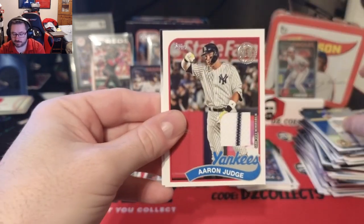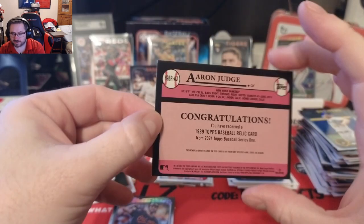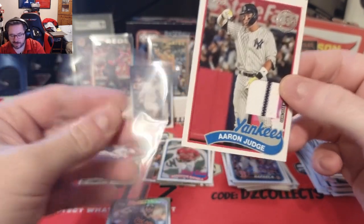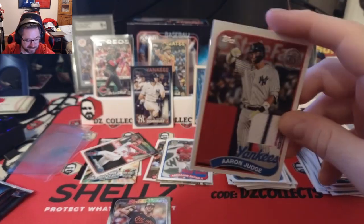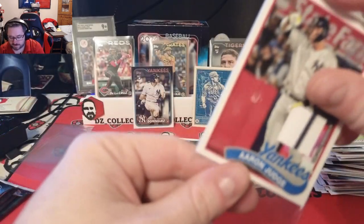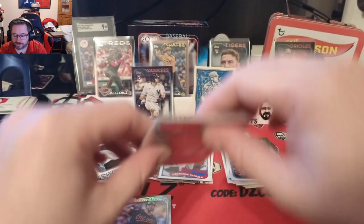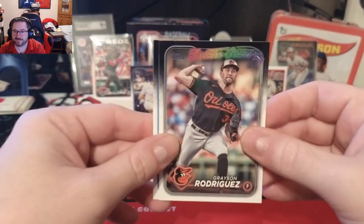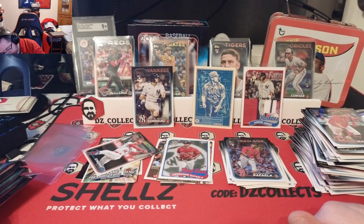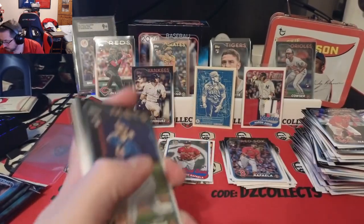Oh let's go — it IS an Aaron Judge game-used patch! So if I'm not gonna get an auto, as a Yankees fan we are taking the Aaron Judge game-used patch with a pinstripe. Nice — the patch with the pinstripe! I was gonna get the thick top loader, I think the penny sleeve will work. So Aaron Judge relic pinstripe right there, you love to see it. Future stars Grayson Rodriguez and a Josh Naylor. This is a great hobby box — gold mirror, Aaron Judge patch, all good rookies, you love to see it.